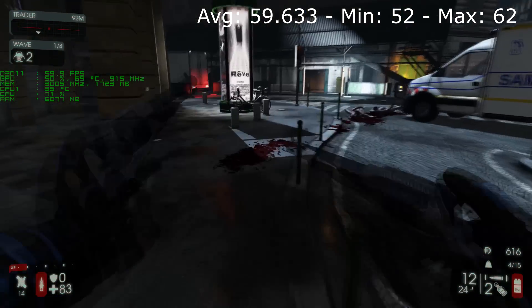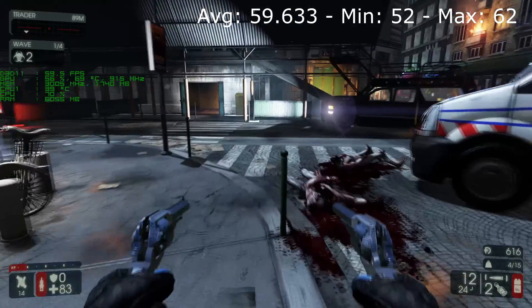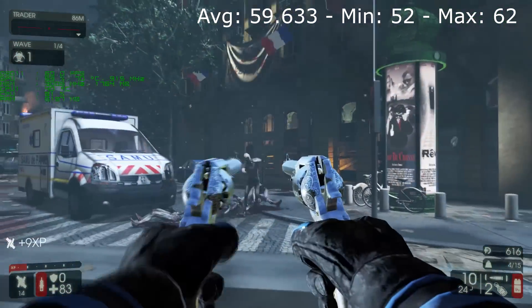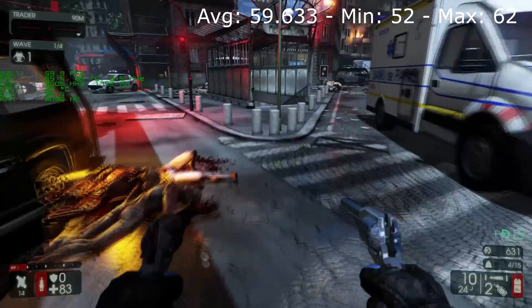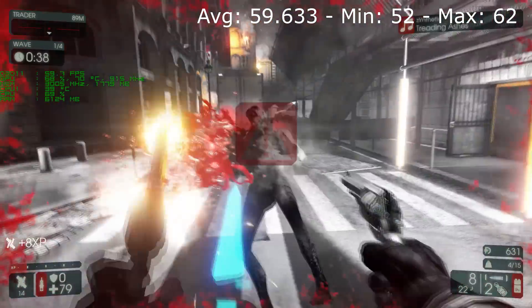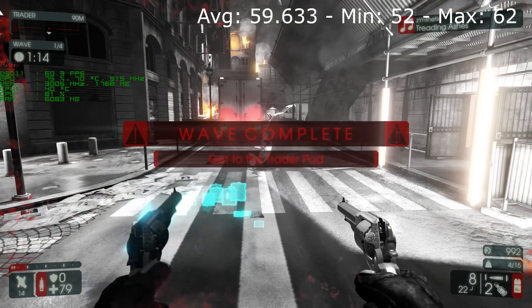I opted for the dual wielder build — one of my favorite builds. Average 59 frames, minimum 52. That wraps up the video. If you liked it please give me a thumbs up, if not a thumbs down. Please subscribe and thanks for watching.